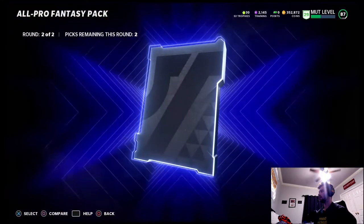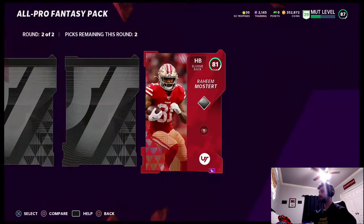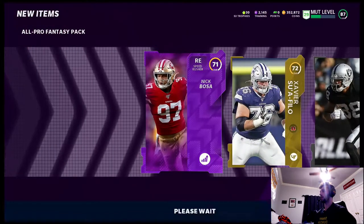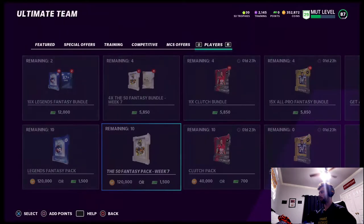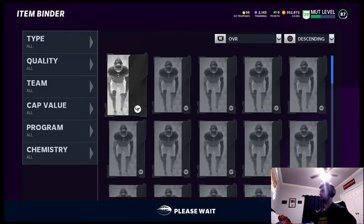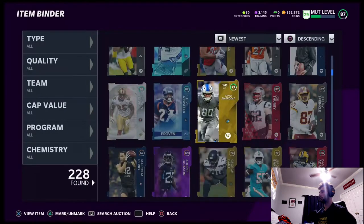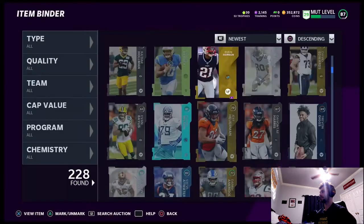Nick Bosa — we'll take it, that's probably a pretty good power up. Mario Addison — no thank you. 81 Raheem, we'll take him, he just got a 90 overall card. Another elite — 80 Jordan Poyer, we'll take that. Honestly we made a lot of coins there. Depending on how many coins we get we might do another pack. Let's count the elites: 1, 2, 3, 4, 5, 6, 7, 8, 9, 10, 11, 12, 13, 14, 15, 16, 17, 18, 19 — 19 elites out of only a couple packs.